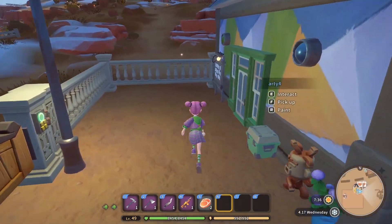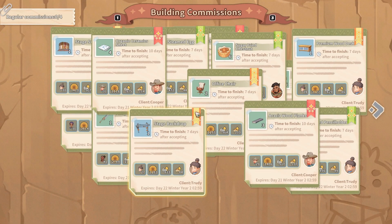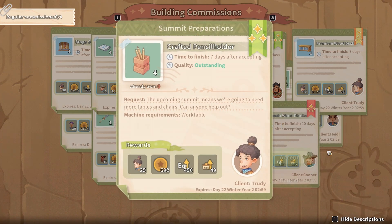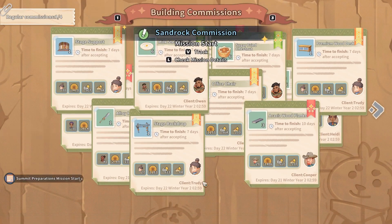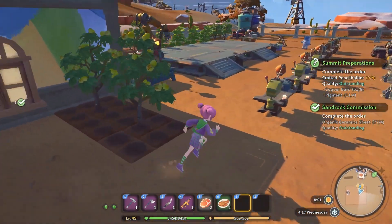My Time at Sandrock is a live simulation game where you manage a small workshop and build things for the people in town. As your workshop grows and the town gets bigger, you will get more machines, missions, and unlock things like plots for farming and animals for things like fur and mounts to get around town faster.